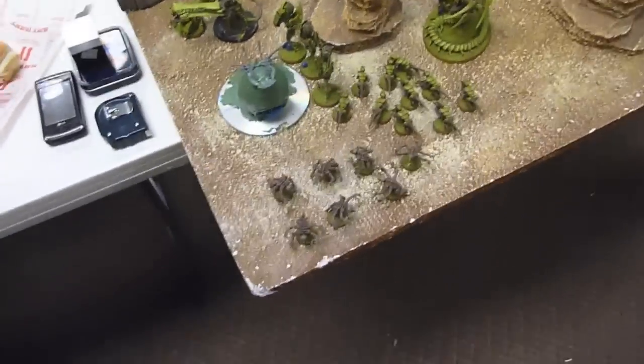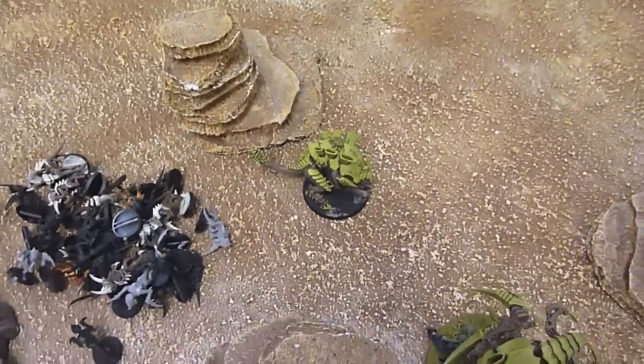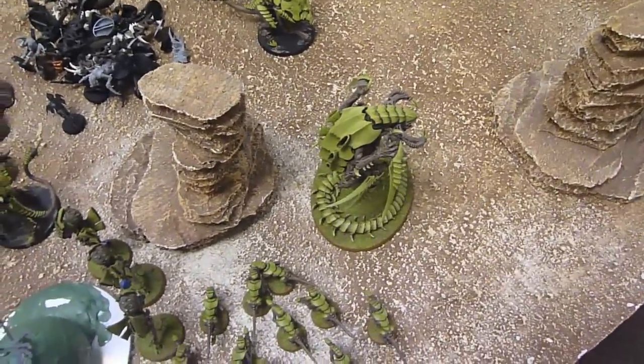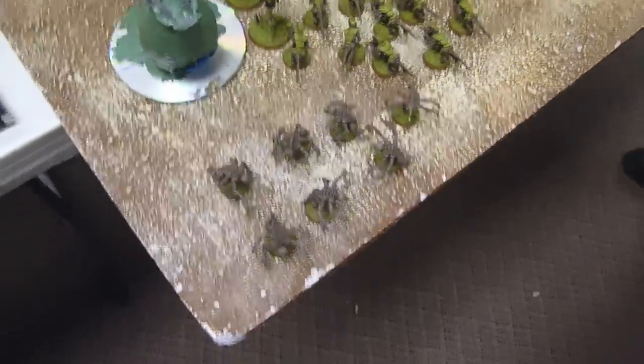For my 1500 points, I got the Swarmlord with two guard that have lash whips. A 30-man Hormagaunt squad with toxin sacs. A Tervigon with Catalyst, cluster spines, and toxin sacs. A Trigon Prime with adrenal glands. A five-man Tervigon squad as a troop choice. Three Zoanthropes in a pod, and seven Ymgarl Stealers.